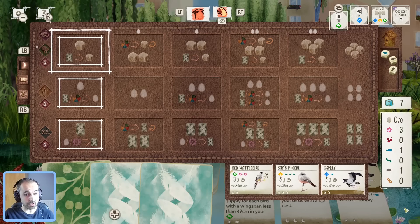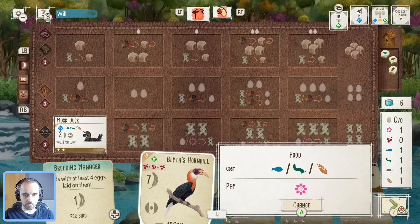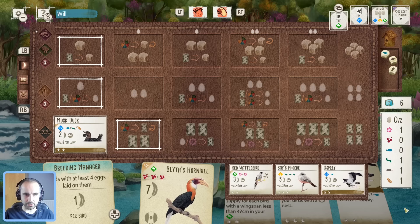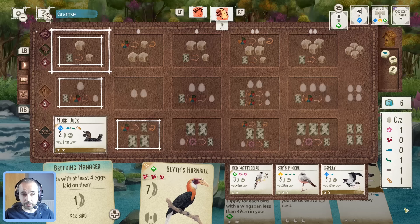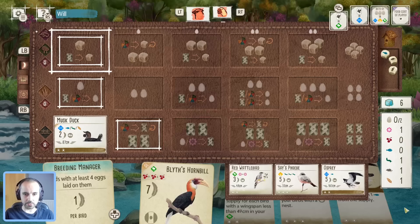Interesting — don't see this too often, but opponent grabbed food. They wanted the nectar. For now, let's play the Musk Duck. Actually, might spend the fish here — thinking about what food I'll need for a potential forest bird, and it's probably not fish, it's probably worms and seeds. Let's spend the fish. I'm tempted to spend some food early on where the tray's not good and reset it — between that and the duck we could be getting lots of good birds.